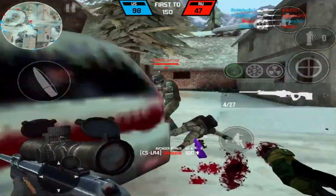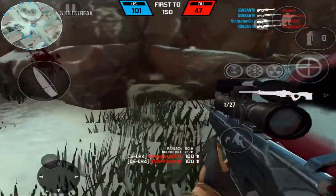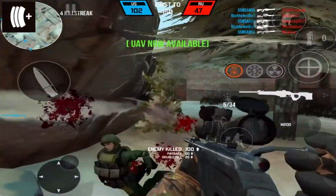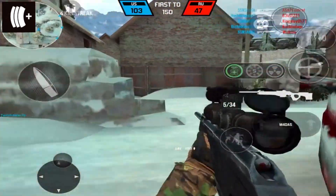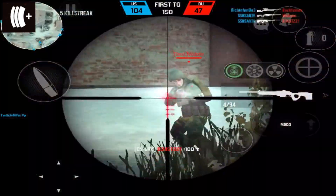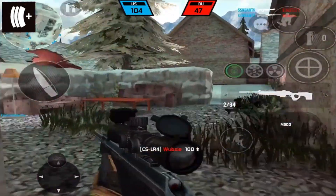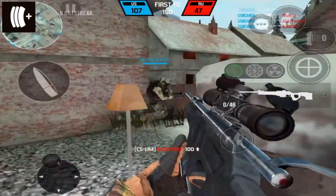First off, for the perks, the first one that's pretty important is going to be Loaded. I wouldn't use this for a normal sniping class setup, but for the CS LR4 I like to use it because you start with more ammunition — so instead of six out of 18, you have six out of 27. You might think nine bullets wouldn't be a lot, but it really is because for the most part this gun is like a two-shot kill at far range.